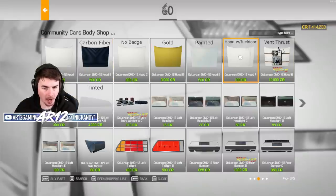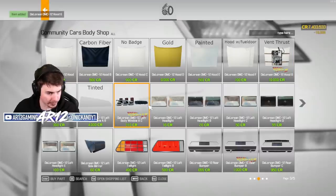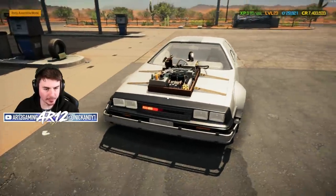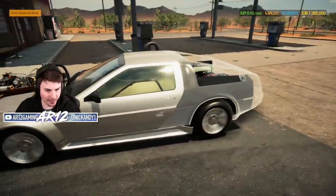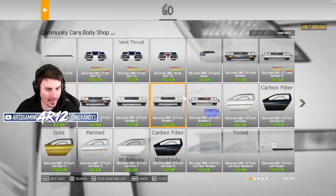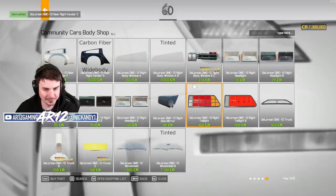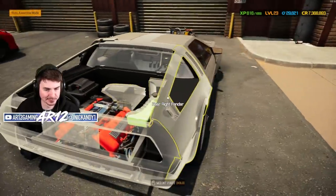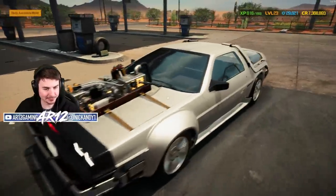We've got a couple of different hood options: a hood with a fuel door cut out, or the vent thrust hood from Back to the Future. Let's go with the vent hood — no way, we're making like the craziest DeLorean that's ever been made. I love how you can actually see the stainless steel running through. Let's get some rear fenders and a rear bumper as well. I've got Back to the Future rear fenders — you know we've got to run with those. Let's go for some regular old headlights. Look at those DeLorean parts, that is so cool.